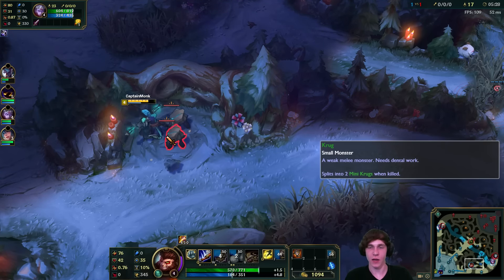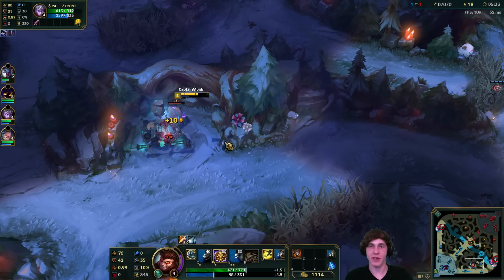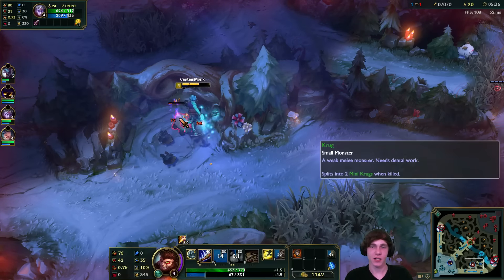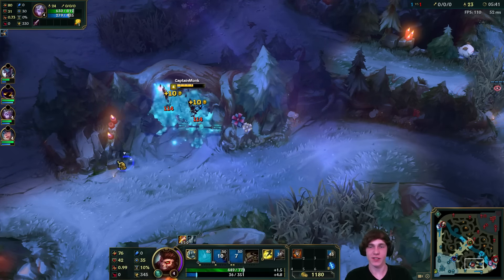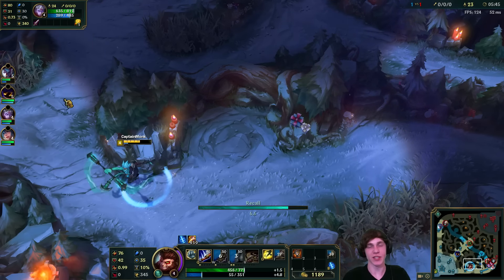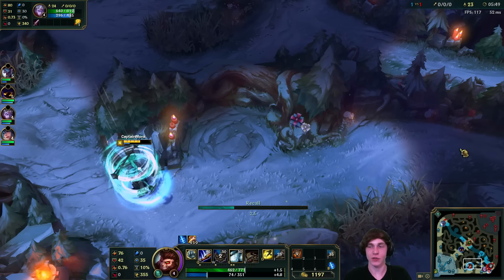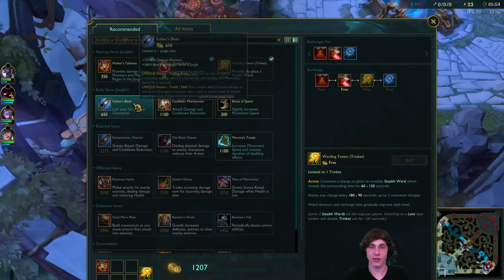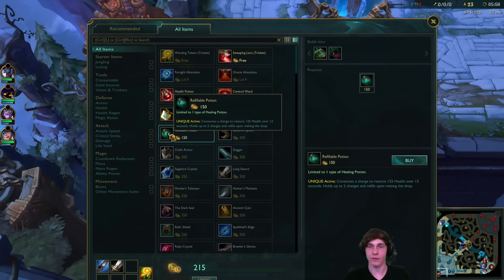We can actually one-hit these little ones, so once we get them out of the way a lot of the damage we take is reduced. One thing with Wukong in the jungle - and really any jungler - when you're taking the Krugs, you want to take out the little ones first. In previous seasons there used to only be two and they wouldn't split off, but you'd still take the little one first since the damage is similar but the little one is way easier to take out. And actually Pantheon's bottom lane - luckily for me there's nothing to miss. I'll also get a refillable and wait for a control ward.